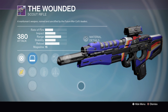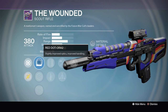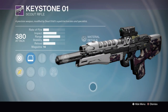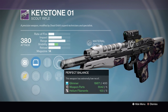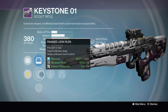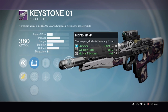Pretty solid Workhorse roll of the Wounded — we've got Hidden Hand, Smallbore or Triple Tap, Extended Mag and Quickdraw, and Red Dot ORA, Ranged Lens and OEG scopes. Definitely something that will interest some of you. Pretty solid roll of the Keystone particularly for PvP because we've got Hidden Hand, Perfect Balance for nice stability or Third Eye, Extended Magazine or Quickdraw, and Red Dot ORA, Ranged Lens and OEG scopes — a solid Workhorse Scout Rifle for PvP.